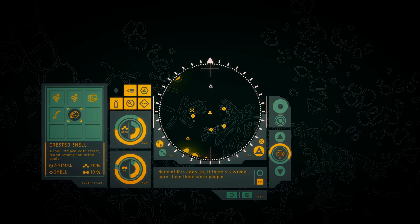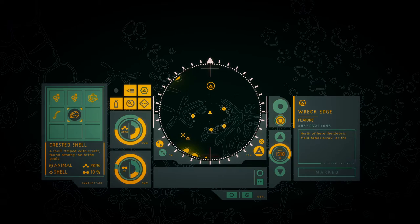None of this adds up. If there's a wreck here, then there were people. And if there were people, why doesn't everyone know about this place — about its incredible life? We spent centuries looking for life outside of Earth and found nothing. I've seen so many dead planets, so many barren worlds, cleared of life just so an extraction corp can pick them clean for maximum profit, strip mining them for the resources our ever-expanding species needed. It's basically impossible — one in a million — and yet it is already marked by a greedy hand. Who brought this ship here? This has to be the history we now need to uncover. Let's head back to base. There's more to find.